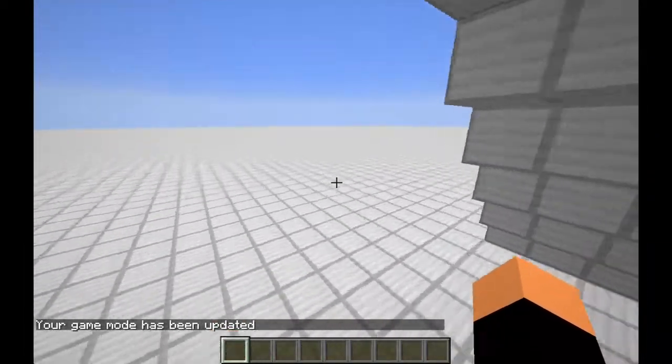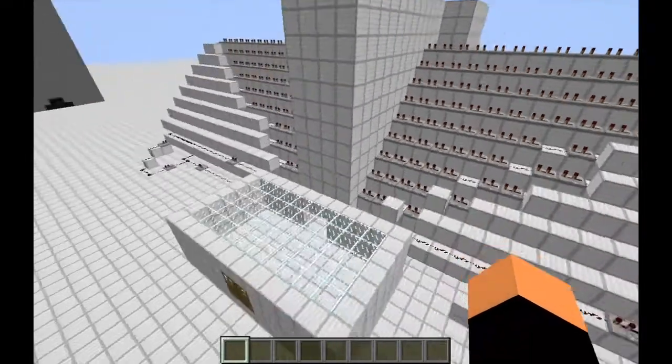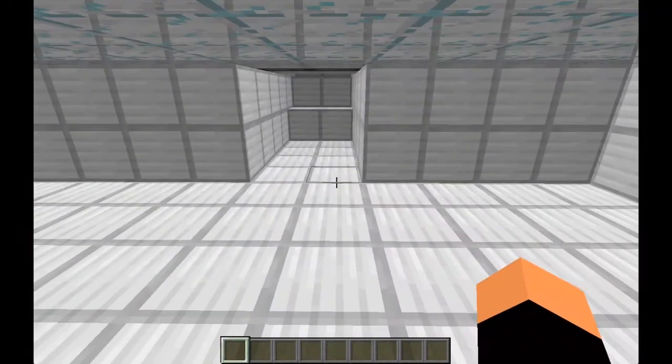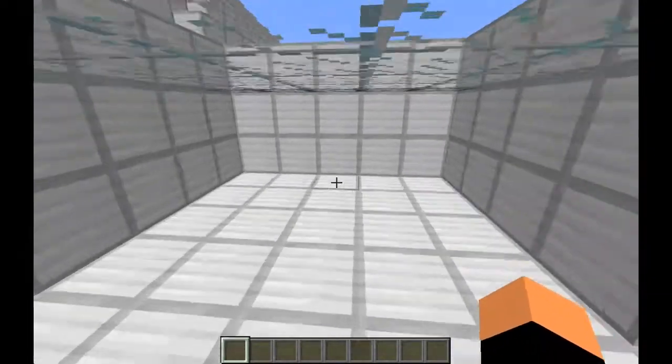Hello everyone, Redstone Games here and today I'm going to show you my escalator. This escalator is actually automatic so you won't need any pressure plates or anything. And once again, world download in the description below so check it out down there.